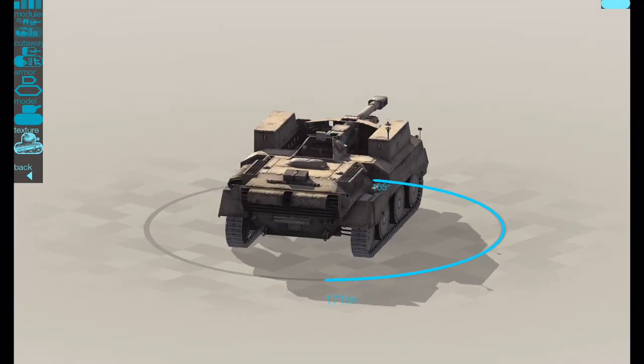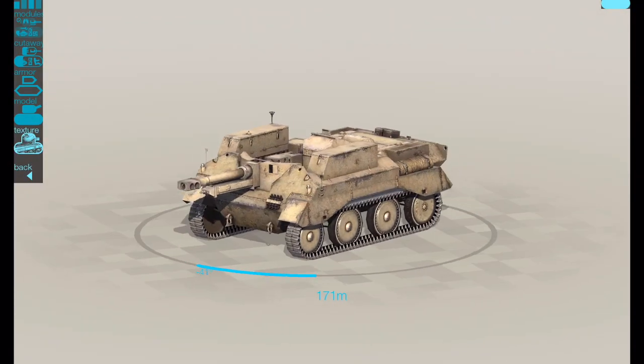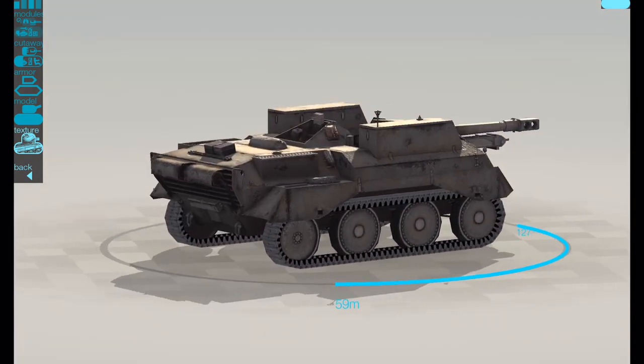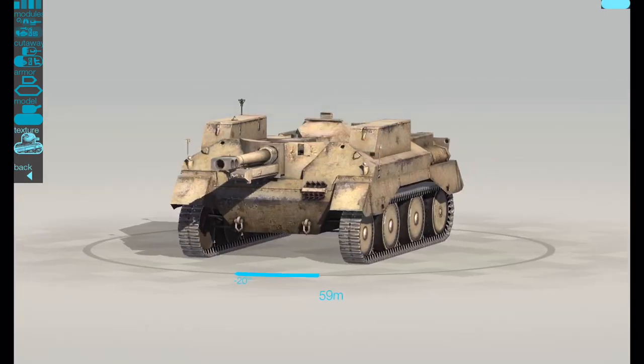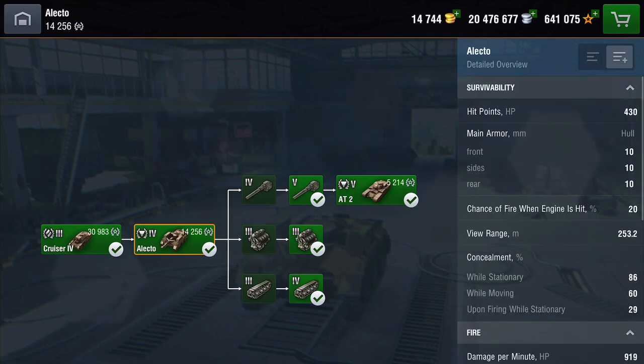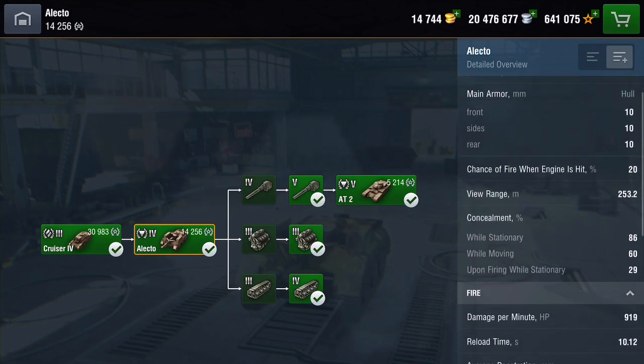That's what the tank looks like in Blitz. And let's be honest, this isn't exactly a fantastic tank — or so it would appear. However, looks are deceiving. You can see here the damage output on the big gun is 155. Rate of fire is pretty slow, just shy of six rounds a minute. Penetration, not bad. When you look at the hit points, it's got 430. No armor realistically. View range, not too bad.